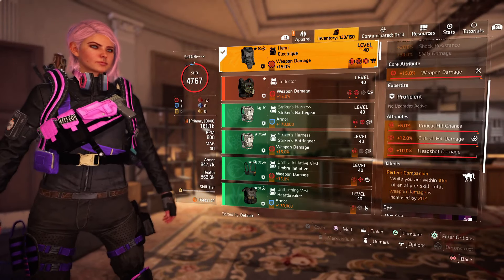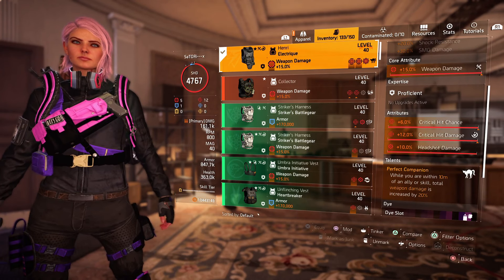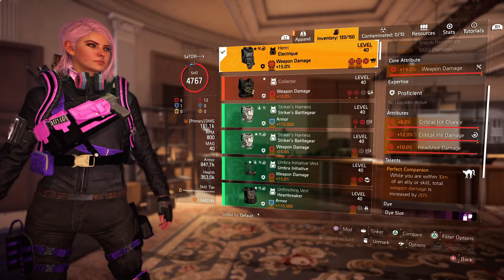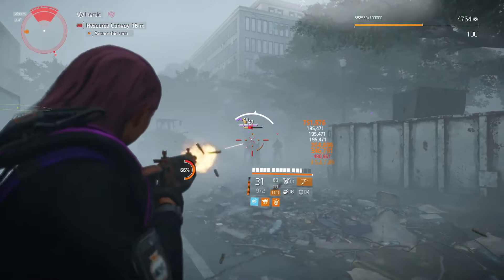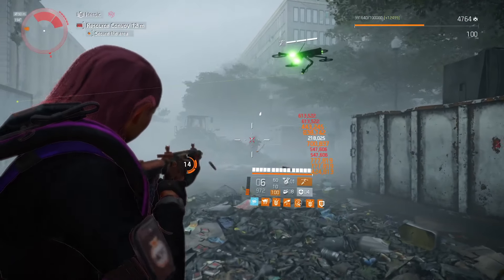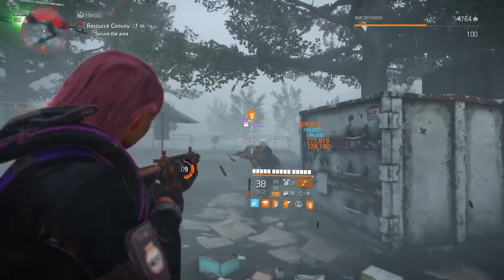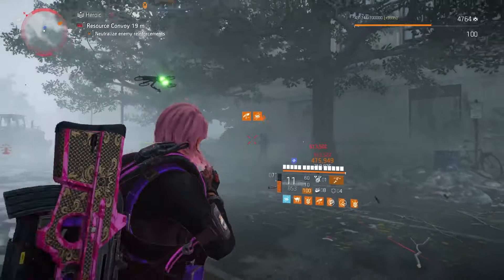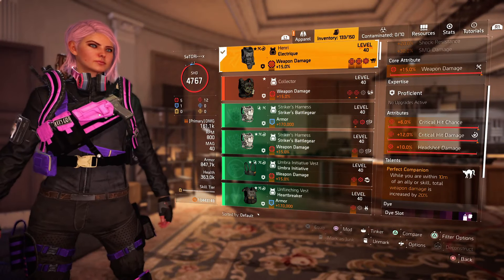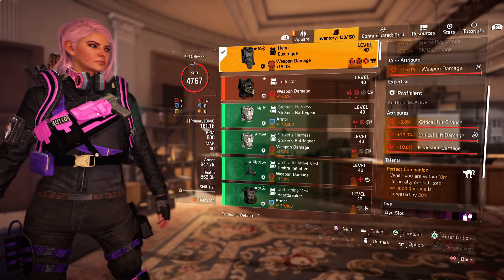For the vest, I'm wearing the named Henry piece that comes with Perfect Companion. The Perfect Companion talent is great because it will basically increase your total weapon damage by 20%. This talent gets activated when you are within 10 meters of an ally or a deployed skill. What I like to do is run the Fixer Drone — the Fixer Drone will activate Companion while providing a bit of heals, which won't be much, but this build lacks survivability so it helps. This Perfect Companion talent is a really good addition to the build. And if you don't have this vest, it's fairly easy to farm.